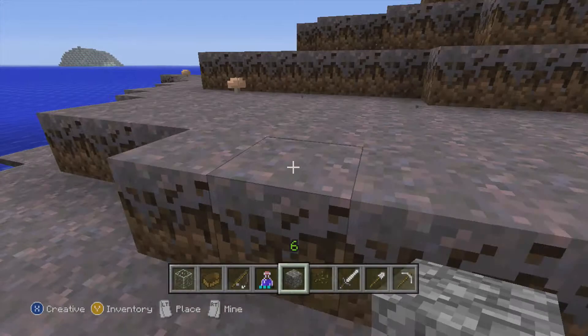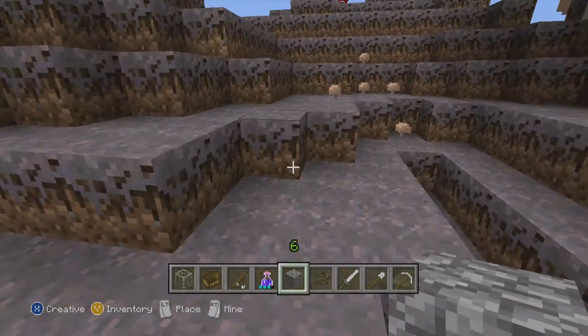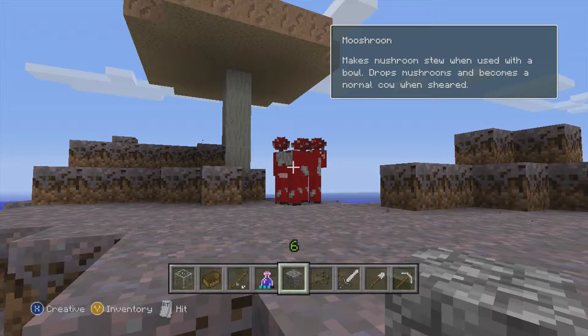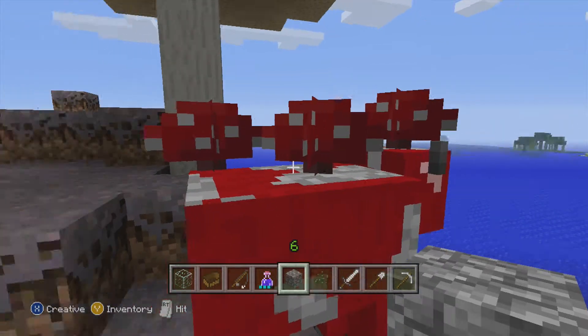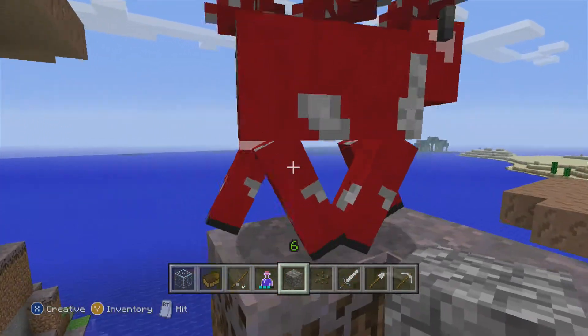This might be a good place to build a shelter, seeing as how we're so high up. Oh, look — it's a mooshroom! It makes mushroom stew when used with a bowl, drops mushrooms, and becomes a normal cow when sheared. Hello, mooshroom. I could hit you, but I really don't want to do that. I like having mooshrooms in my world. That's very cool.